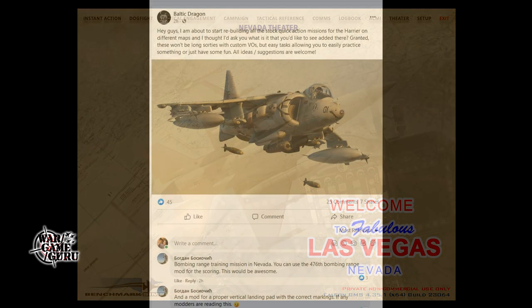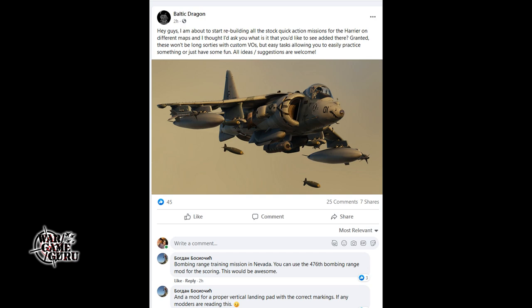Next up, Baltic Dragon just made a post on Facebook saying: 'Hey guys, I'm about to start rebuilding all the stock quick action missions for the Harrier on different maps. What is it that you'd like to see added? These won't be long sorties with custom VOs, but easy tasks allowing you to practice something or just have some fun - all ideas and suggestions welcome.' There's a variety of comments and suggestions on the thread. Personally, I like to do a lot of dumb bombing - drop a bunch of Mk 82s - maybe some practice using Mavericks.